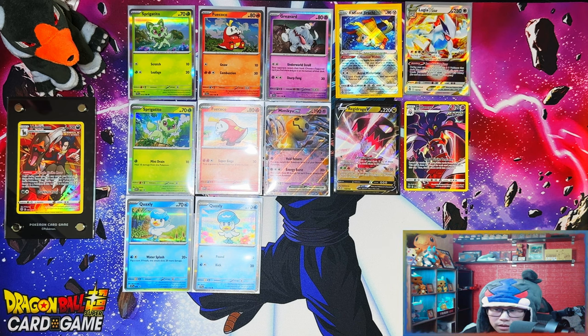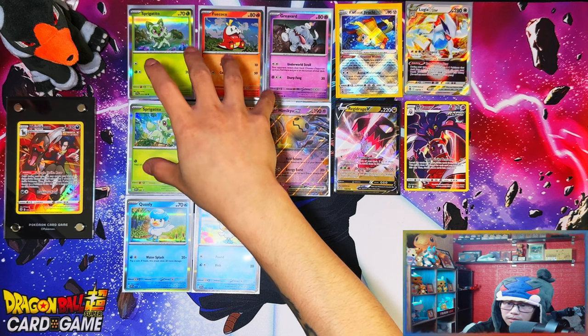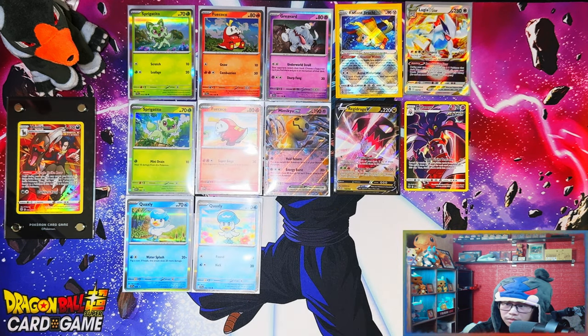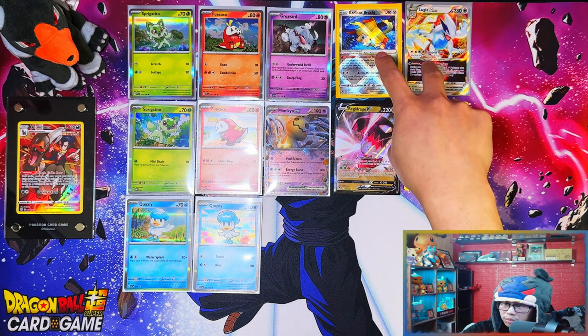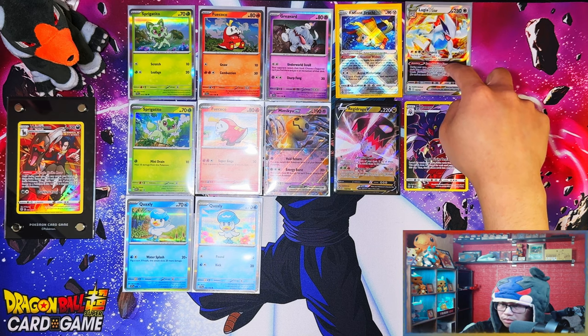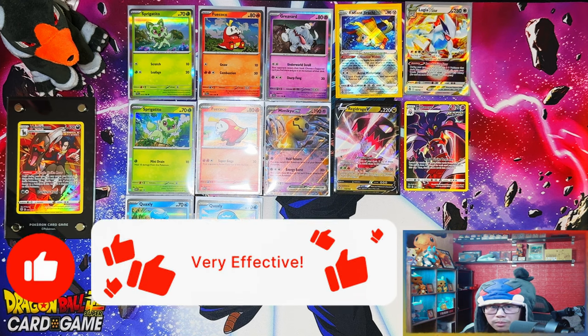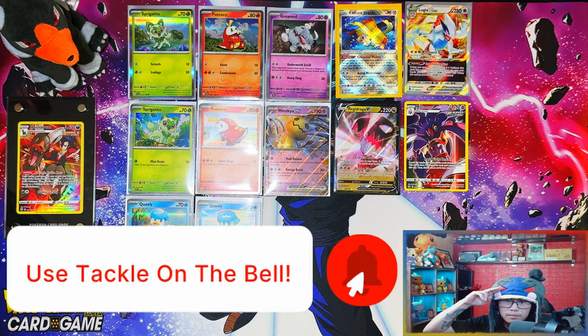Nothing else. All right guys, so that was the first look at the Scarlet and Violet EX and hollows that we're going to be getting. That was the Mimikyu EX box and then the Paldea collection boxes. Out of those boxes, all I got was probably these two most memorable cards - that Virizon V-Star. That was the Mimikyu EX box and the three Paldea collection boxes. If you enjoyed the video and stuck with me to the end, I'd appreciate a like, subscribe, turn notifications on for more, and I'll see you on the next one. Peace.